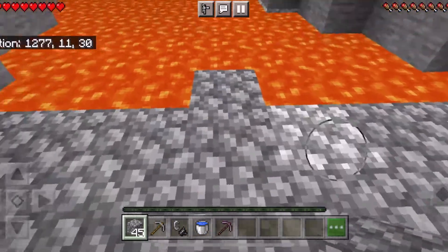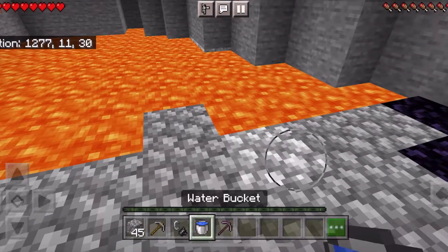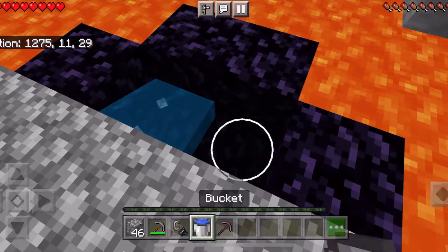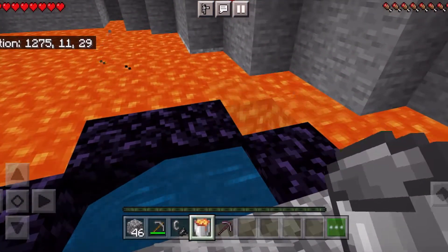After placing the block we are going to place our water on the side of the block like so. We are now going to mine this block allowing the water to flow a bit. As you can see the obsidian has formed on the bottom, however this doesn't always happen.